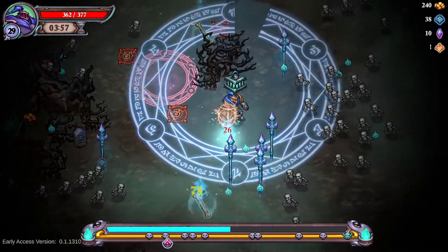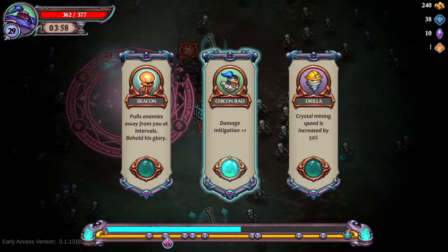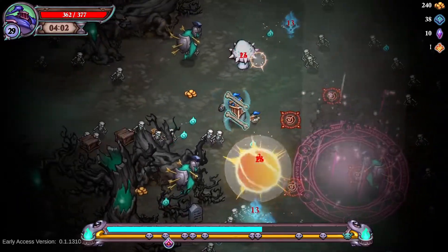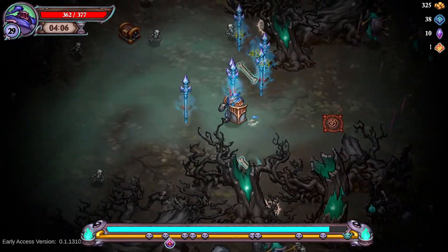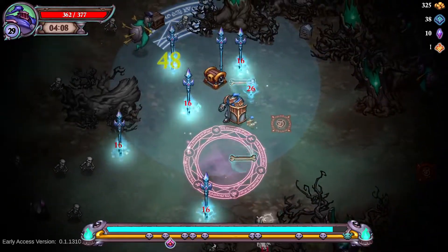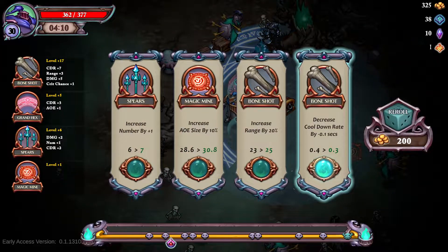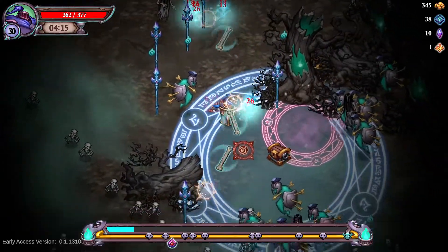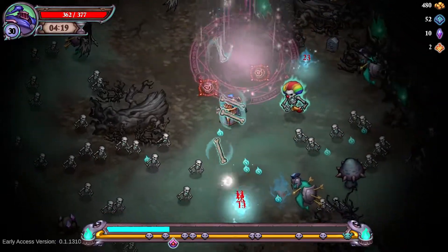We get some garbage level-ups — definitely don't care about crystal mining speed or distracting enemies. Thankfully we got a chest, which will give us all the money we need. We're now down to .3 seconds. We've hit the threshold — going from .4 to .3 seconds, you very much see the difference of shooting two and a half times a second versus three and a third.